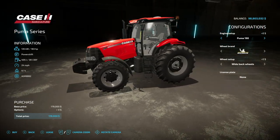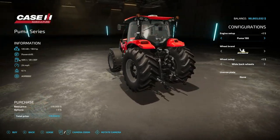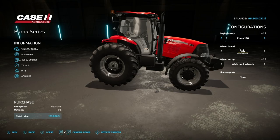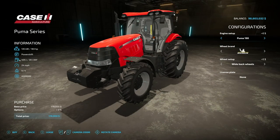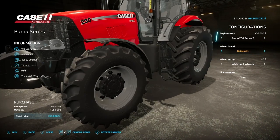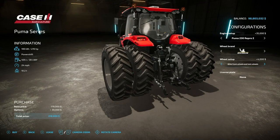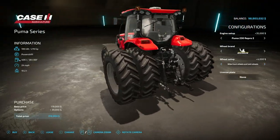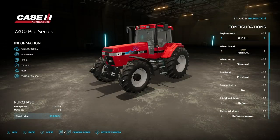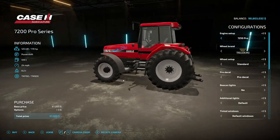Keeping with Case stuff in game, we have the Case IH Puma South American Series — 183 horsepower, power shift transmission, 405 liters of fuel, 24 miles an hour, 9.7 tons. Engine options go from 190 up to 197, 213, 234, 250, and 270 horsepower. Wheel brands include Michelin, Trailboard, Midas, Continental and back to Michelin. Some interesting setups here — wide front wheels and twin wheels in the back being a favorite — and then a license plate.